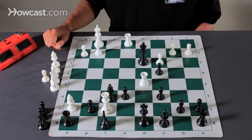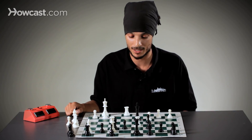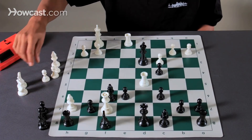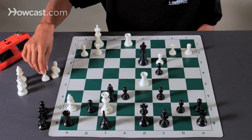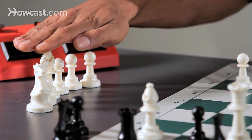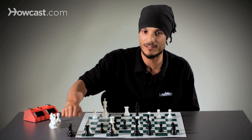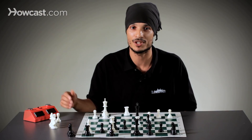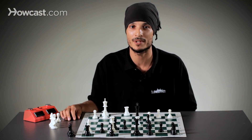There's a bishop there on H7 — double check, checkmate. And if we notice, white has given up two knights and a bishop: that's nine, ten, eleven, twelve points worth of material, and has only captured five points of material. But it's the black king that's checkmated, so chess is clearly not just about capturing pieces.